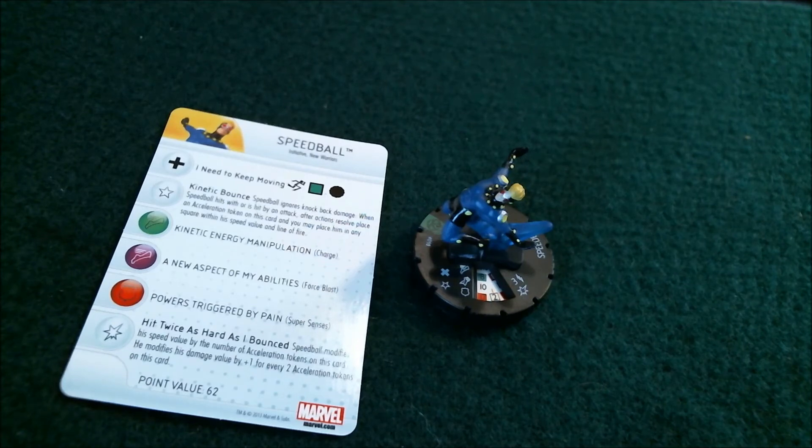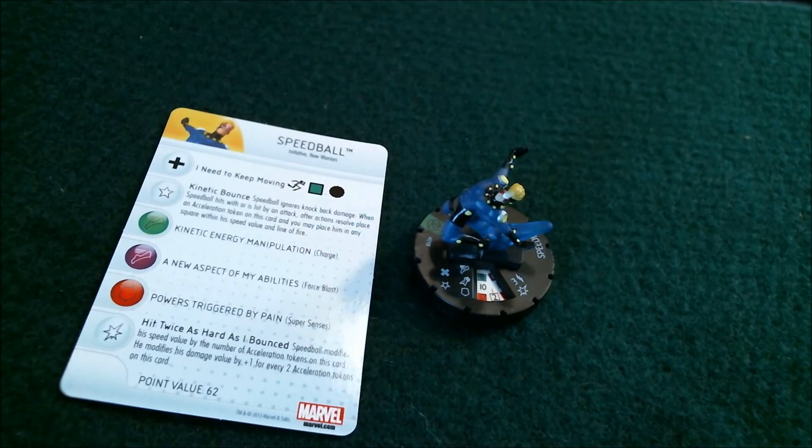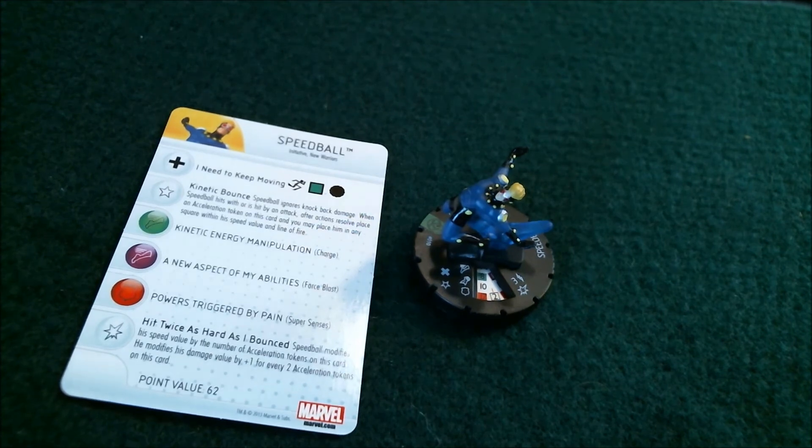His special on his damage is called Hit Twice as Hard as I Bounced. It says Speedball modifies his speed value by the number of acceleration tokens on this card. He modifies his damage value by plus one for every two acceleration tokens on this card. That is really good. So for every acceleration token he gets plus one speed — you can get up to an 11 movement with him. And then for every two tokens, you get plus one to your damage, so that's five damage. You can get up to five damage for 62 points — it's just ridiculous.